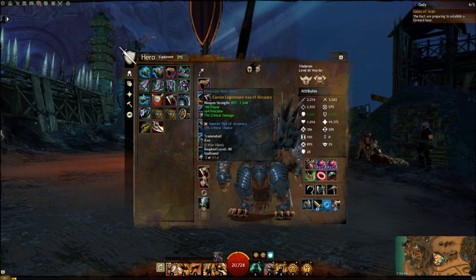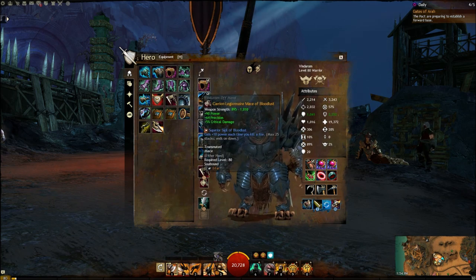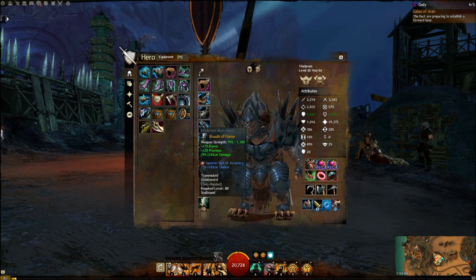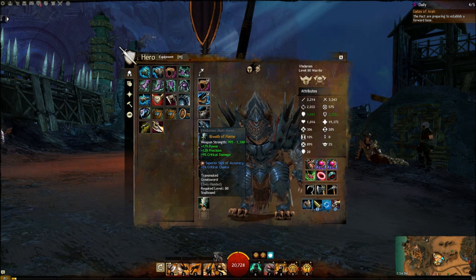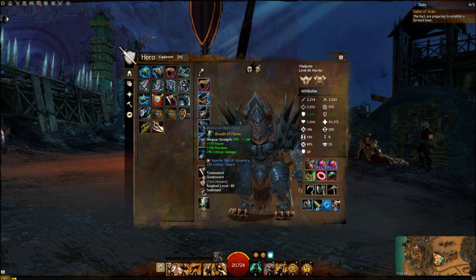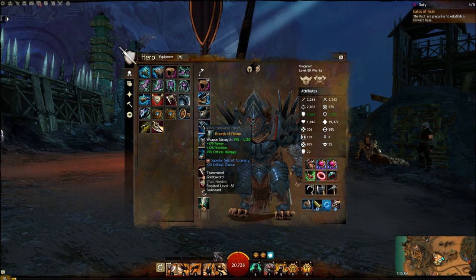For my main set of weapons, I use an axe in the main hand with a sigil of accuracy to add critical chance, and a mace offhand with a bloodlust sigil for 10 power each time I kill a foe. Your second weapon is swappable. If you're in a dungeon that doesn't require a ranged attack, you're going to want to use a greatsword — also with a sigil of accuracy. I'll explain how the axe, mace, and greatsword work really well together in my rotation later.